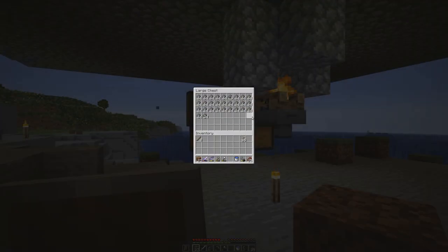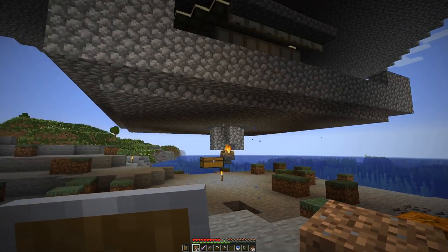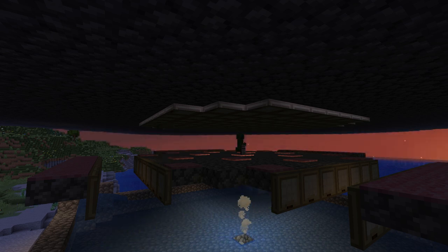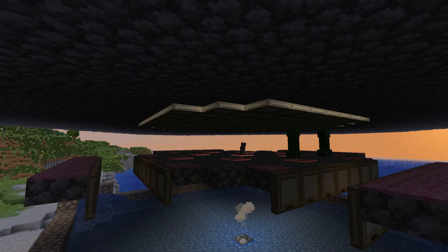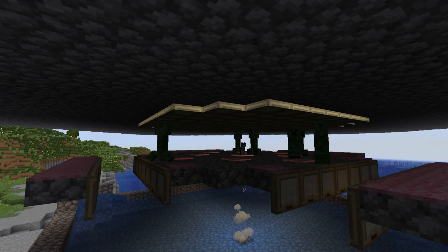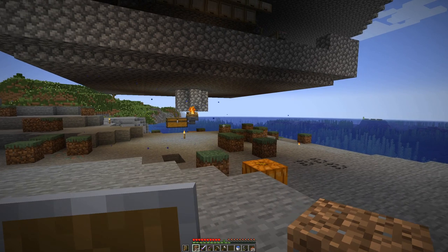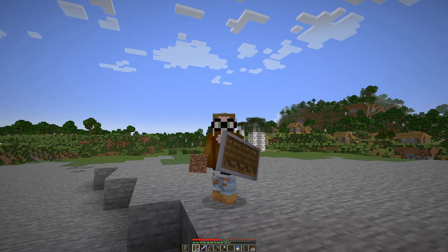At this point I have collected quite a bit of gunpowder, but the farm is still not working as it should. The creepers do spawn in good numbers on the platform, but they do not really care about the cat — they just wander off the platform accidentally, and we get the gunpowder from that. We have quite a bit of gunpowder now, which should allow me to craft more TNT, to get more sand, to get more TNT, and then we can progress to the next stage — which will be a surprise for the next episode.